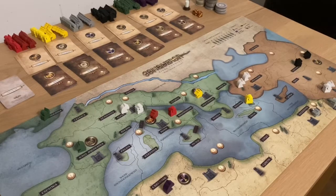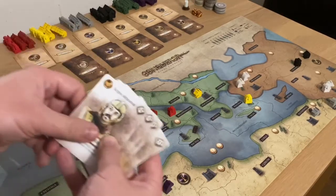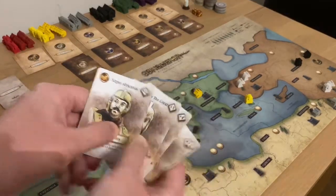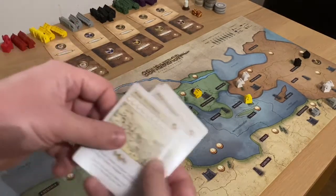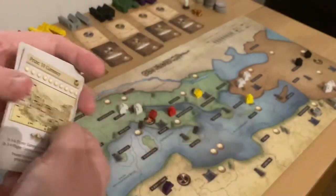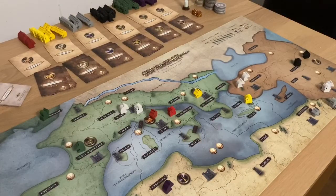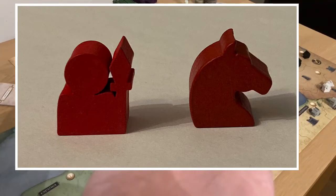The game is set in the third century BC. It includes the nations Rome, Greece, Egypt, Persia, Gaul, and Carthage. Each nation has a set of hero cards which can be used to power up your gameplay, a set of bonus missions which are going to help you earn currency much quicker, and each nation also has eight infantry tokens and twelve cavalry tokens.